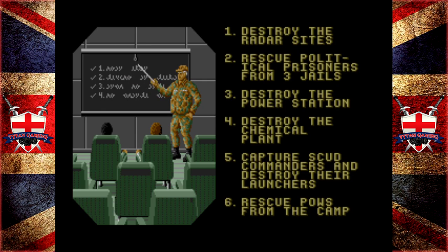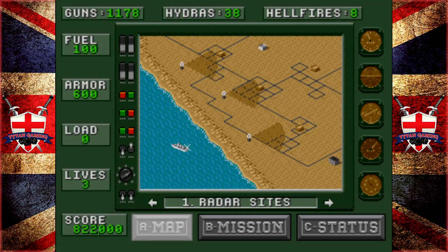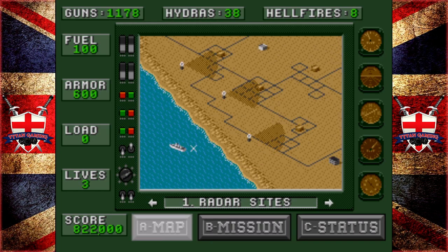Rescue POWs from the camp. This mission is a bit of an ask, because if we don't succeed at destroying the scuds at the right time, or within the time limit - a very strict time limit - we insta-fail. I think we can miss two of them. The radar sites cover the towns and jails in this sector, and enemy defences are strong with active radars. This one's a bit of a pain.